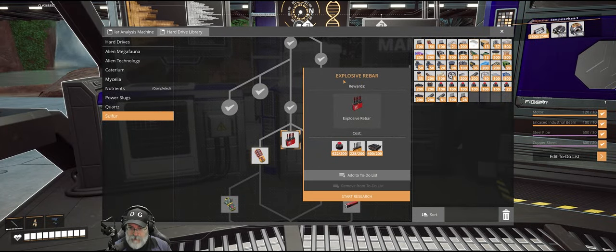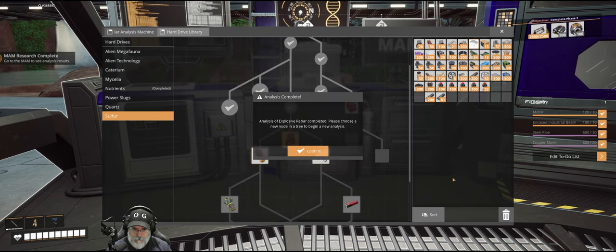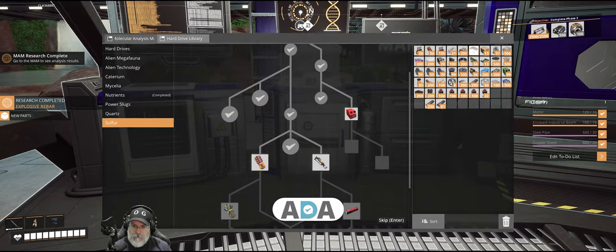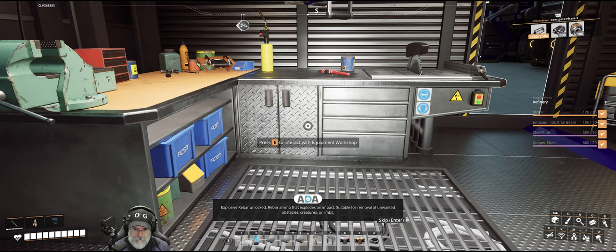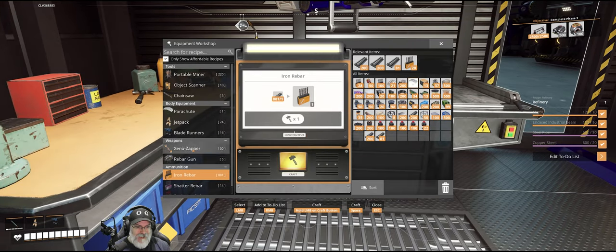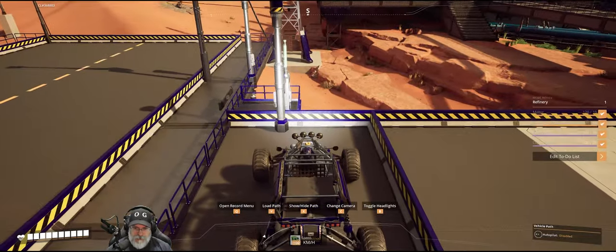We have everything we need to do the research for explosive rebar. Explosive rebar unlocked - rebar ammo that explodes on impact, suitable for removal of unwanted obstacles, creatures, or limbs. To make it we're going to need pipes, rebar, and smokeless powder. I'm going to go ahead and whip up a stack of these, and then when that's done we will head out.